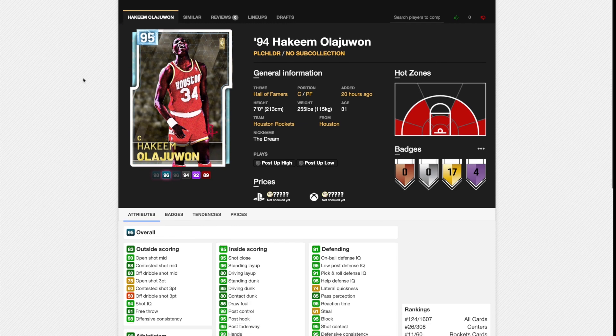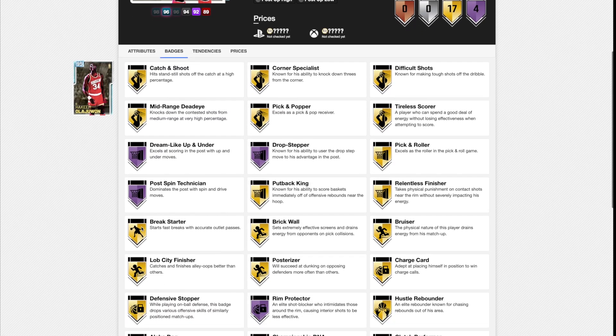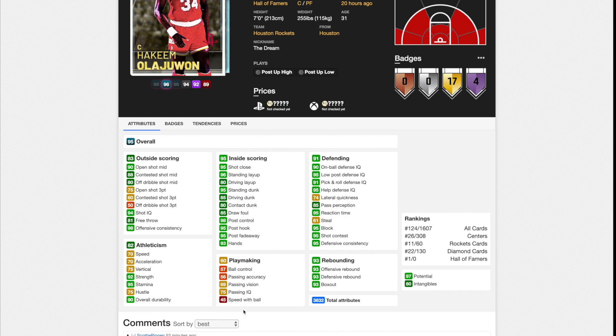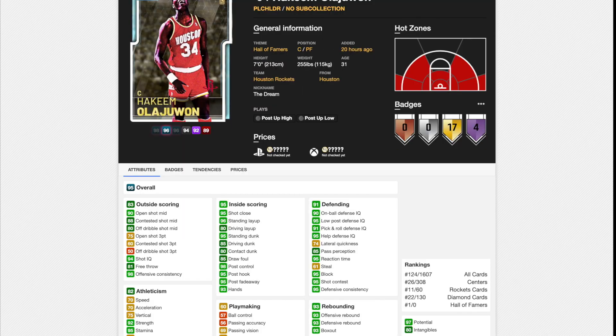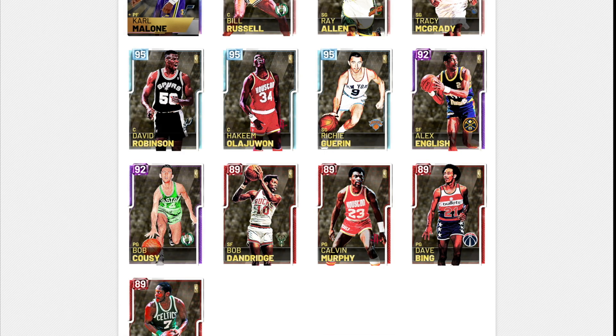Now we're on to Hakeem Olajuwon. He has 75 open shot three and comes with four Hall of Fame badges: Dream Shake Up and Under, Drop Stepper, Post Spin Technician, and Rim Protector. He's got 90 open shot mid, decent speed and acceleration for a 7-footer, 74 lateral quickness, good defensive stats, good dunk, good post hook and fadeaway, and a great block at 95. If you've got the pink diamond, there's no reason to pick up the diamond. However, the diamond is not a bad card — and because of how many people have the pink diamond, he might end up being a cheap and great player to use.